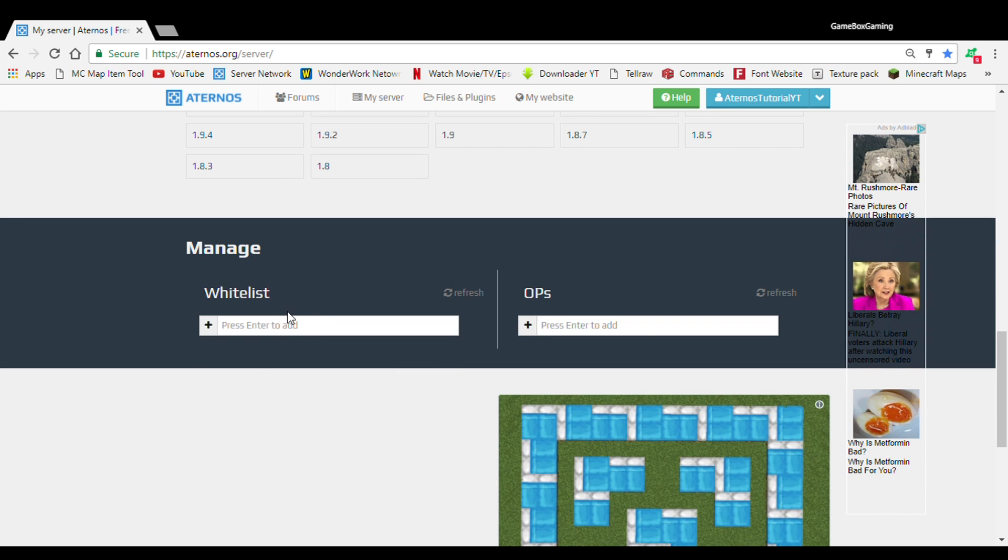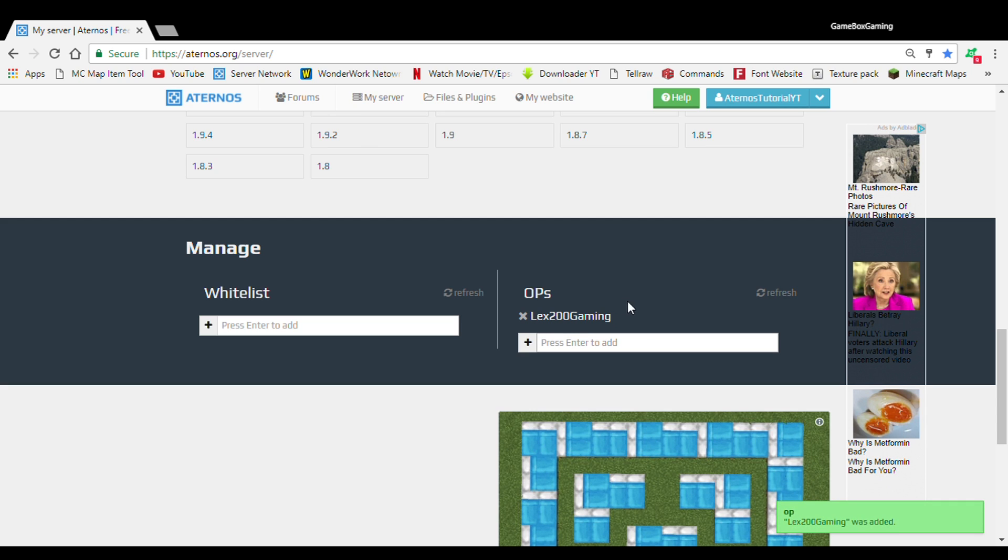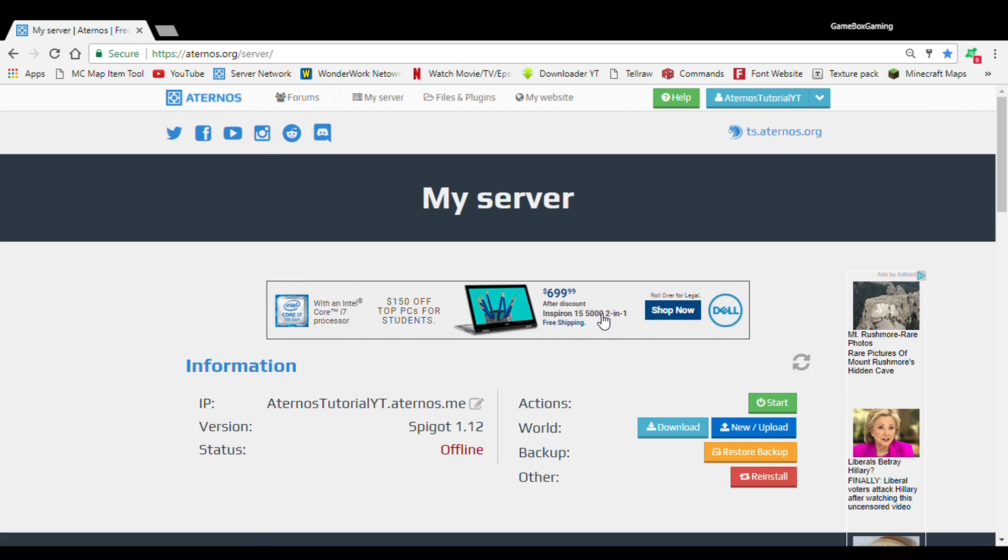Also, we've got whitelist — as I told you earlier, this is where you type in the Minecraft username so they can join the server. And also we've got OPs, which means you can op a player — it's basically giving people access to commands. We're gonna actually OP ourselves, just in case I need to show you a plugin. As you can see, it pops up the username right here, and you can click the X if you don't want them to be OP'd anymore.